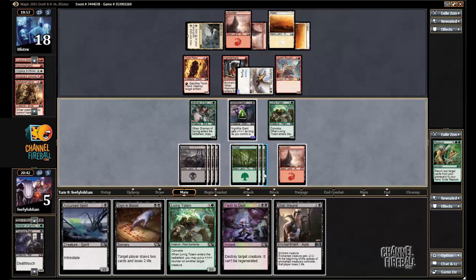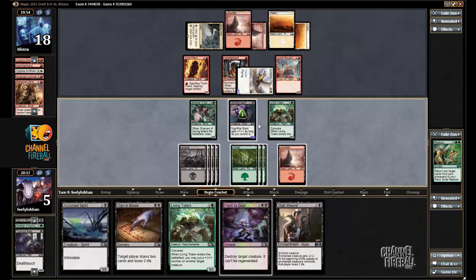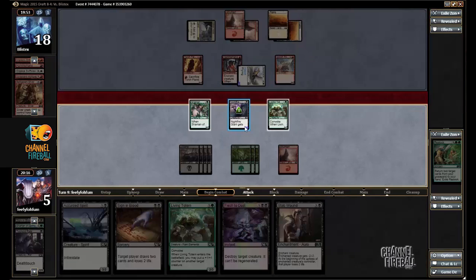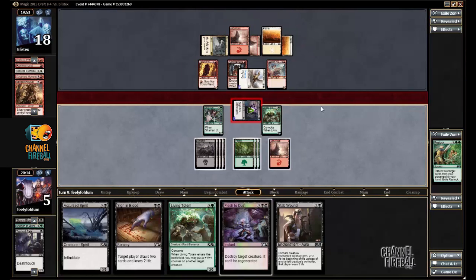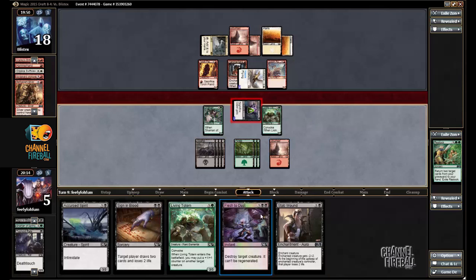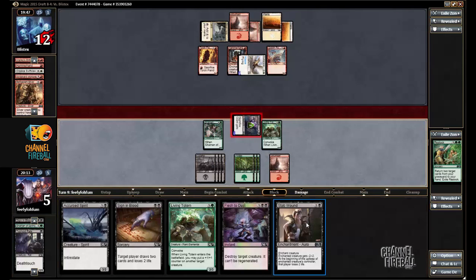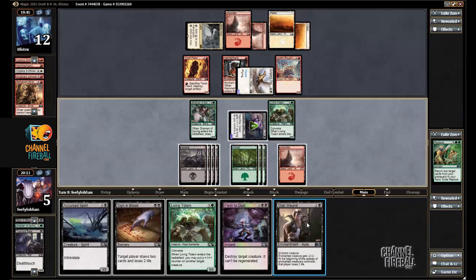I have eight mana. I'm not going to use the Flesh to Dust. I think I will just attack with Nightfire Giant and cast the Stab Wound on the Pegasus, then leave up Flesh to Dust and Nightfire Giant with my two blockers back. I think that is pretty safe.